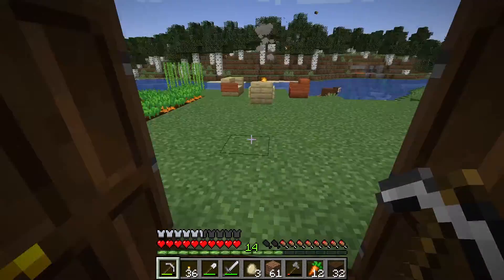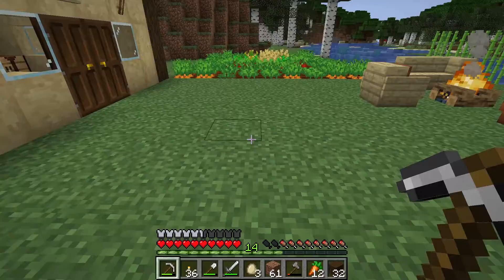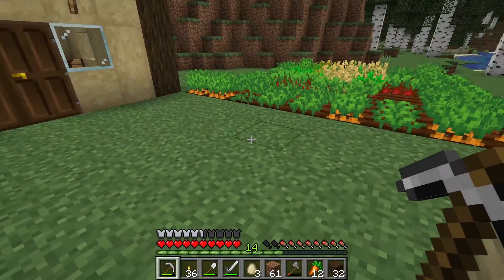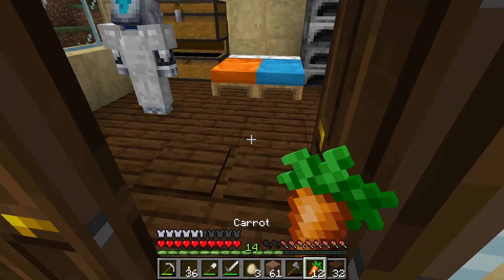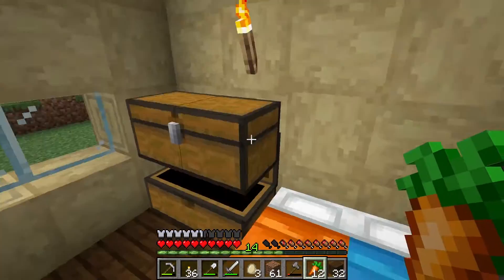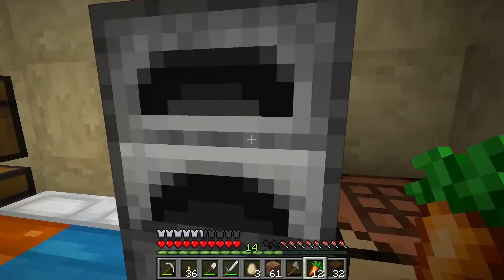I haven't even started our branch mine yet. I'm going to bring the bucket and leave the iron. I need more food. I have 28 carrots. I have 12 carrots but I had more wheat. There's a stack of wheat in here — make some bread. Because we're growing wheat now, so I can just make it all into bread.